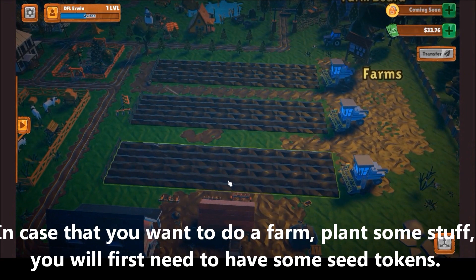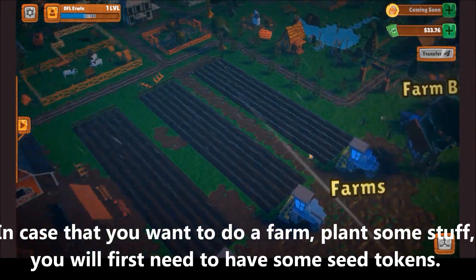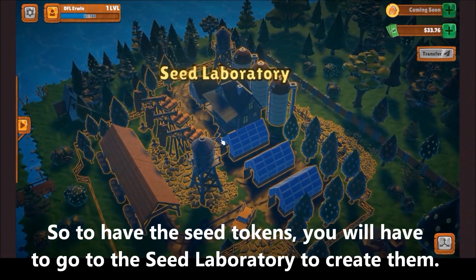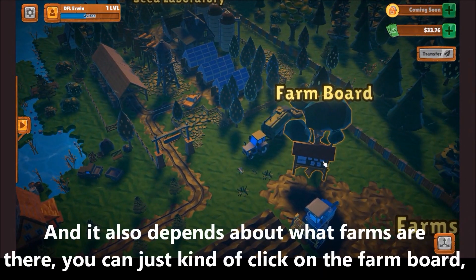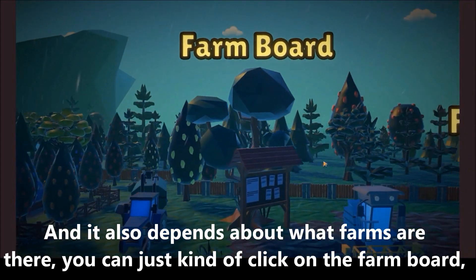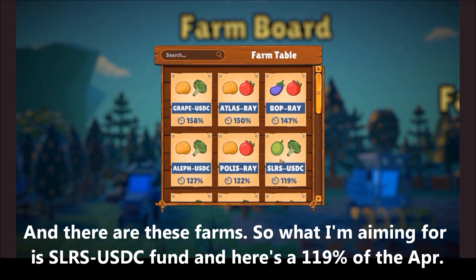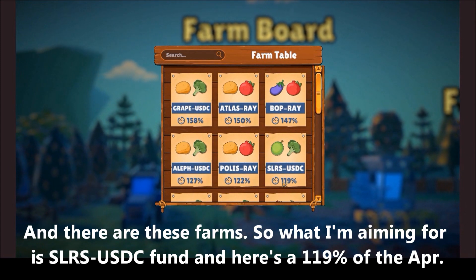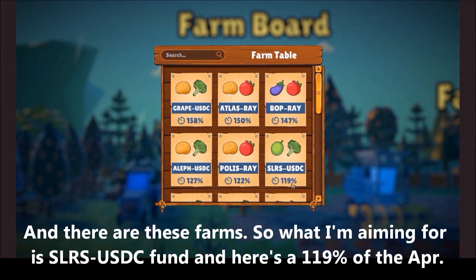In case you want to do a farm and plant some stuff, you will first need to have some seed tokens. To have a seed token you will have to go to the seed laboratory to create them. Also, if you are interested in what farms are available, you can click on the farm board and see the farms listed. What I am aiming for is a Solarize USDC fund, which has a 119% APR.